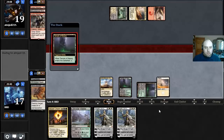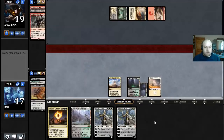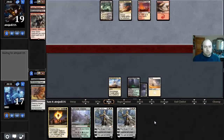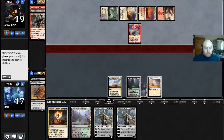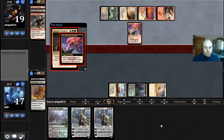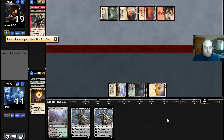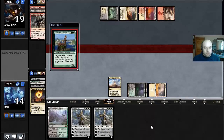Another Elspeth on top — okay. I'm going to bottom the Bile Blight because we've already dealt with the Rabblemaster and at this point we're just facing down Thunderbreak Regents. I don't really want to draw Bile Blight. Let's exile it — black, green, white — taking three in the process. Now we're relying on Elspeth Sun's Champion to take care of these dragons and win the game for us, and Courser is a really good draw to help us get there.